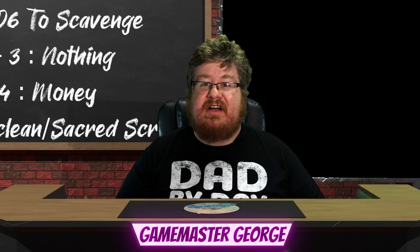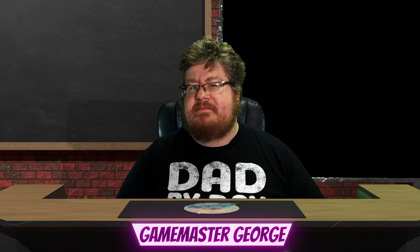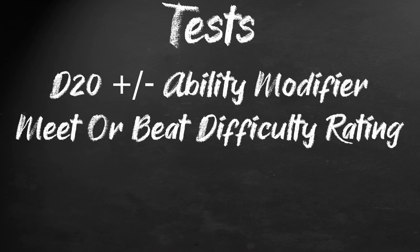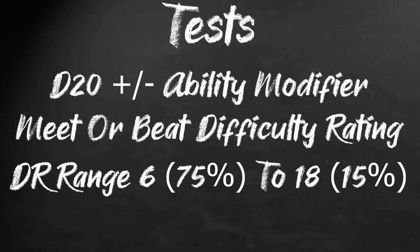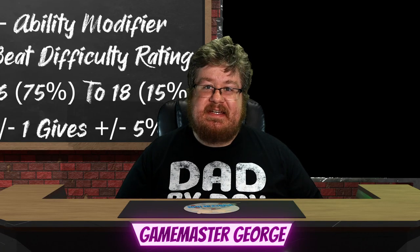With our characters made, let's talk mechanics. Tests in this game are fairly simple. It's a roll and add system — you roll a d20 and add or subtract the modifier of your relevant ability. If the result meets or beats the difficulty rating of the test, you succeed. Difficulty ratings start at 6 for something trivial, then increase in steps of two up to 18 for something you should almost never succeed at. With a neutral bonus of zero in your stats, you will have a 75% chance of success at the trivial task and a 15% at the near impossible one. Each plus or minus from your ability modifier adds or subtracts 5% from this chance of success.